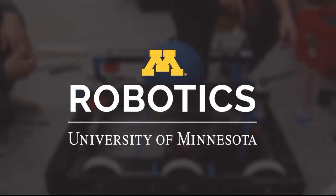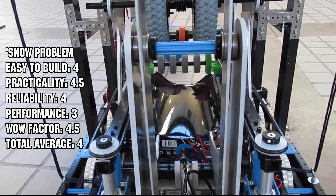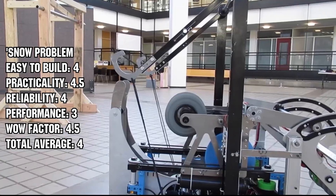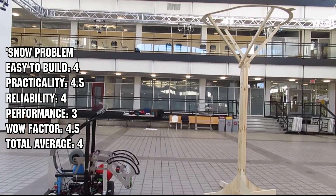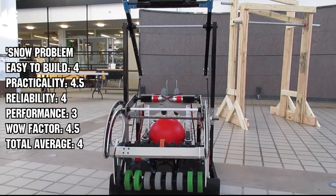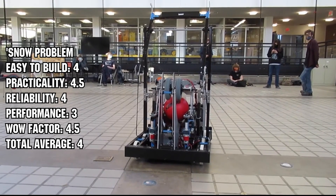In our number one spot, just edging out number two with an average score of 4.0, it's Snow Problem from the University of Minnesota. They have a really huge intake that helps them pick up the big cargo pieces. They also have a really thin, compact bot — able to go around a lot of places. Their climb was interesting: it's just a bar that goes 360 degrees, but is able to go from the mid rung to the high rung, which is something I didn't ever think of. They're also able to go for two points on the hub.